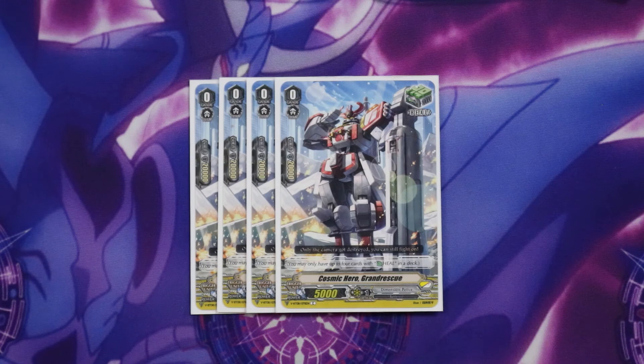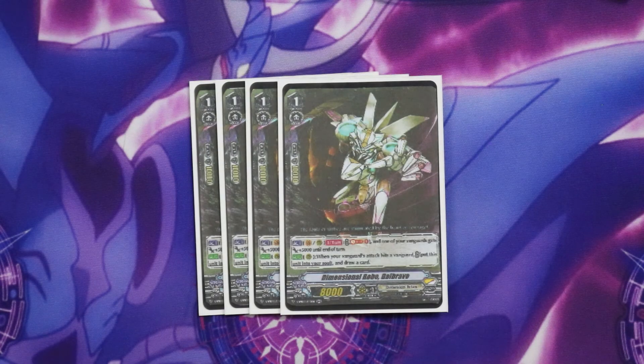And of course 4 heals. For our grade 1 lineup we're running 4 Dive Brave. We're running him for draw advantage but he also has the nice addition of being able to give our Vanguard plus 5k. Sometimes we need just 5k to get over the power requirements of certain cards to activate their skills, so he is really helpful for that as well, but we're mainly running him for the draw advantage.